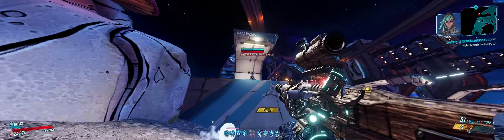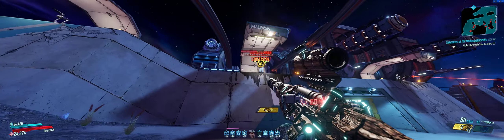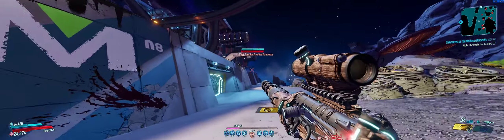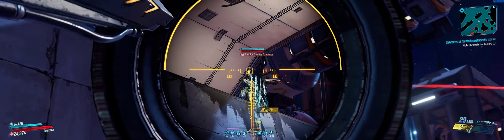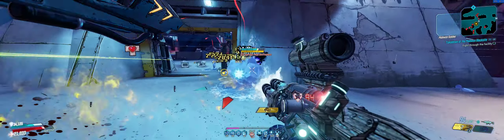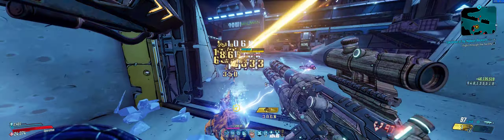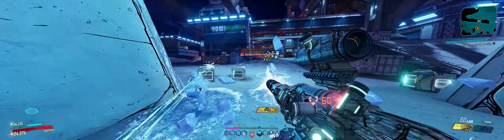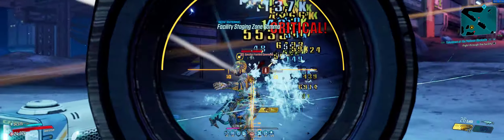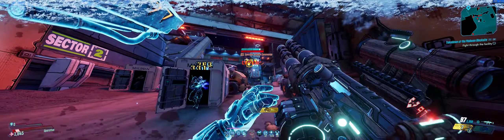We're taking a sort of middle-of-the-road gun and with this tree we're able to make it do some serious work. The reason I'm doing Maliwan Takedown instead of Guardian Takedown is because this build depends so much on being able to hit crits, and it's a lot easier to hit crits on human enemies than on the flying enemies in the Guardian Takedown. It's not that the build can't work there — it's just not the best place to showcase it.